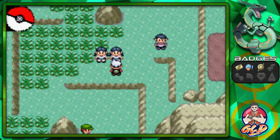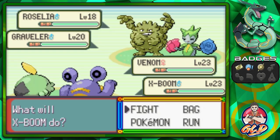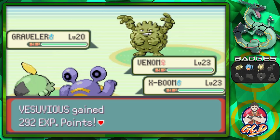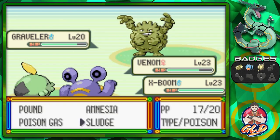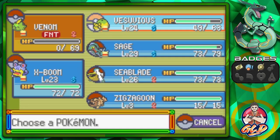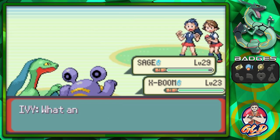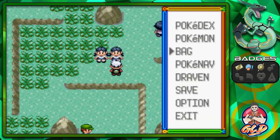Let's take on a trainer and show her who's boss in Pokemon — obviously I taught myself. We beat down a Graveler and go straight for Leaf Blade, and just like that we win.